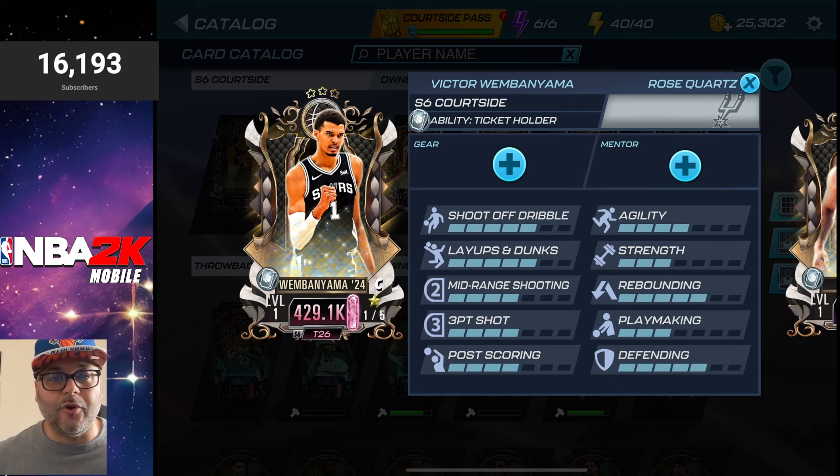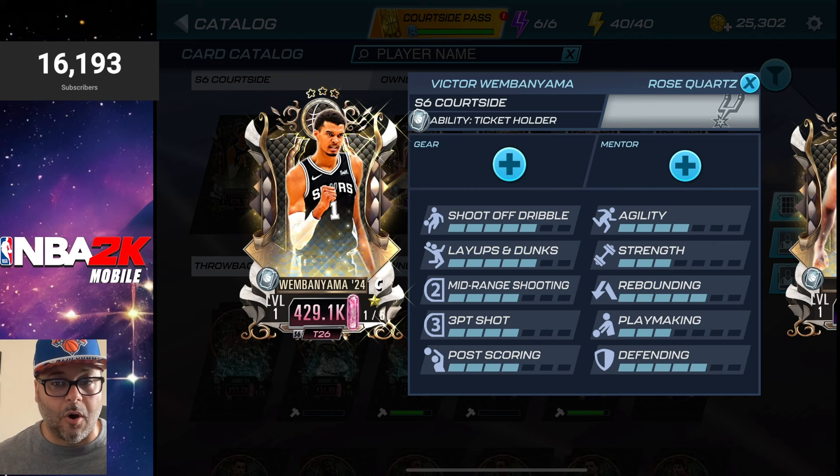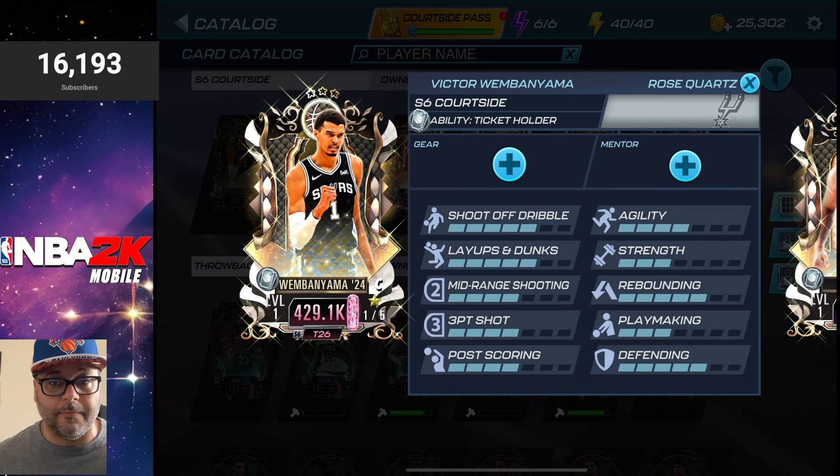Before we go over the new throwback theme, we got a new Courtside Pass featuring a Rose Quartz Victor Wembanyama. This card is incredible — if you did not get a big man on your team so far, this is definitely a card worth getting. The Rose Quartz Season 6 Courtside Pass Wembanyama has a five in shoot off dribble, layups, dunks, rebounding, and defending. You want to boost his three and playmaking, and the agility to boost speed with and without the ball.